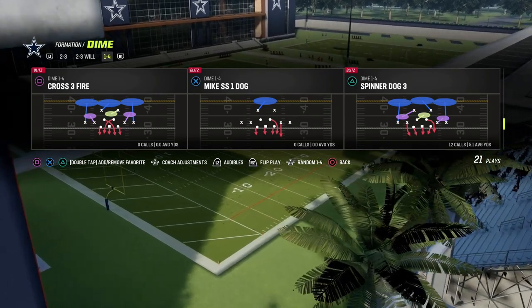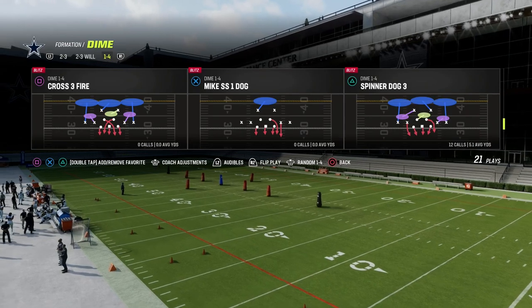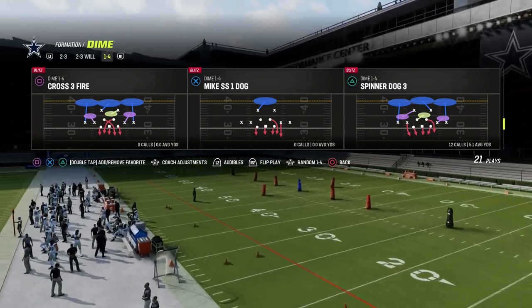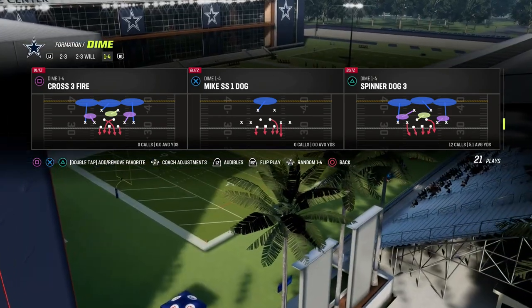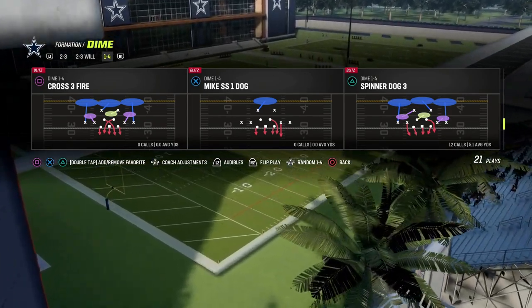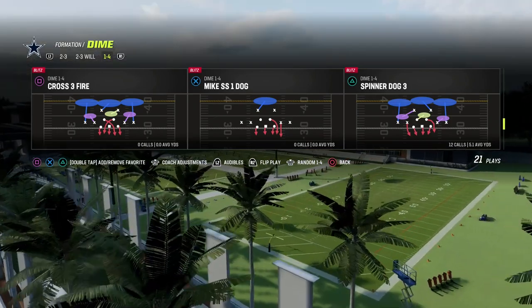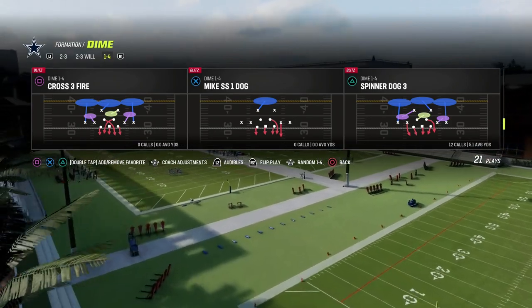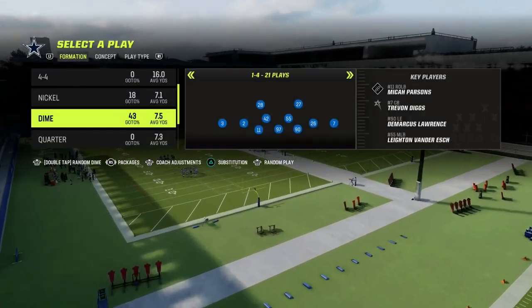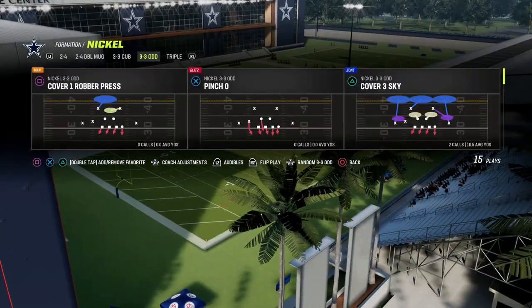If you want to learn my entire blitzing strategy Madden-to-Madden, join the Patreon. We have a full ebook that teaches you how to blitz out of every single formation defensively. You also get a blitzing ebook every year that teaches you how to blitz out of every formation in the game, and we update that ebook patch-to-patch as different blitzes are tweaked, changed, or patched entirely.